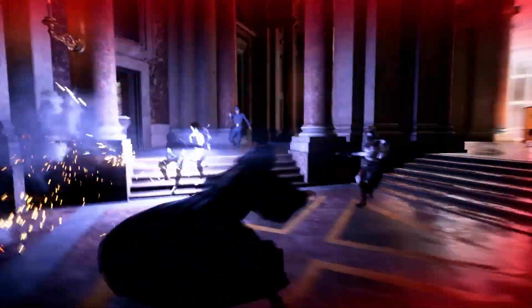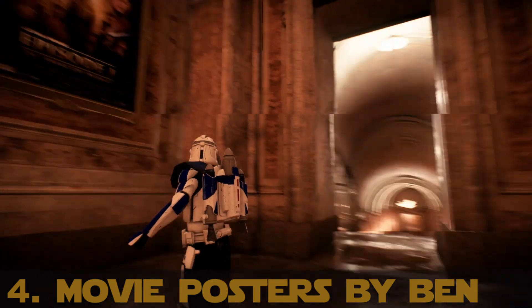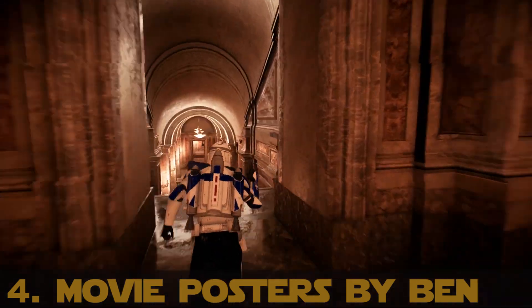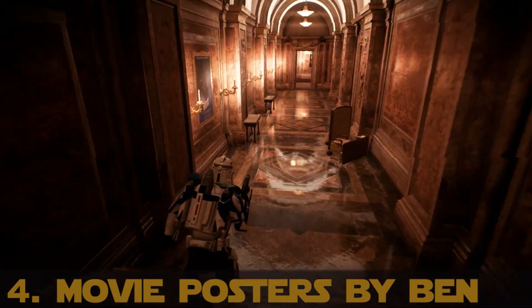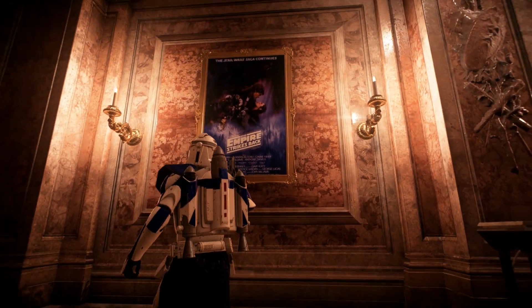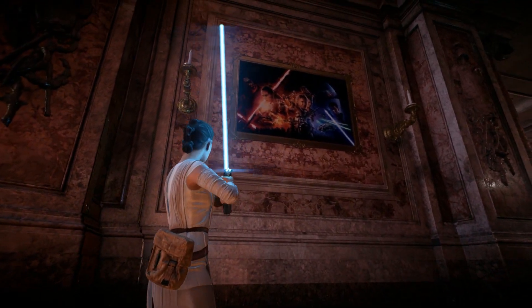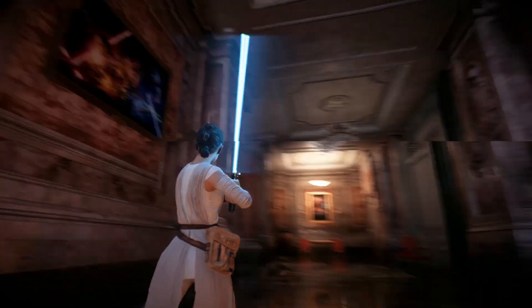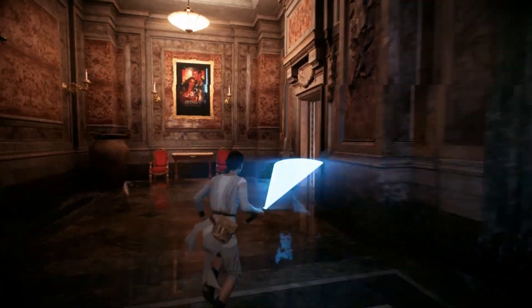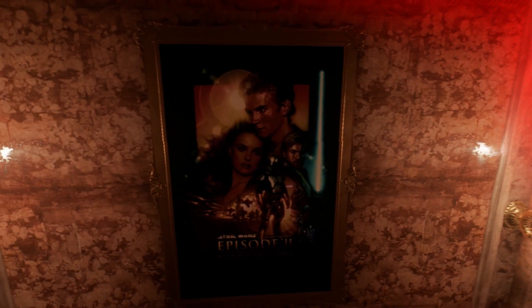Making it an easy choice for our top 5. In at number 4 it's Movie Posters by Ben. Sometimes modders just amaze me. This mod replaces the paintings in Theed's Palace with movie posters from Star Wars Episodes 1, 2, 5, 6, and 7. These posters work seamlessly in the surrounding palace and are a neat feature that will certainly draw more eyes than the original paintings. Just a cool mod to make things prettier in the game — it's just wonderful.